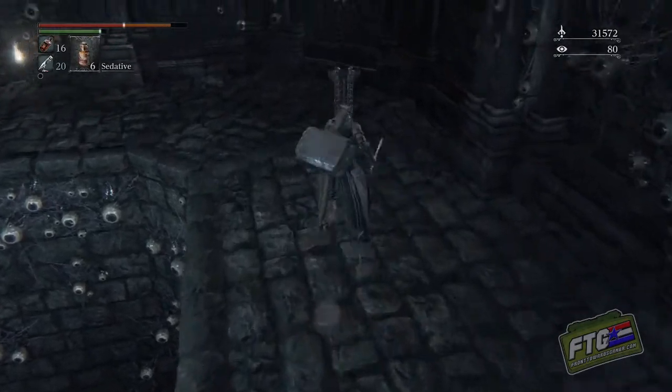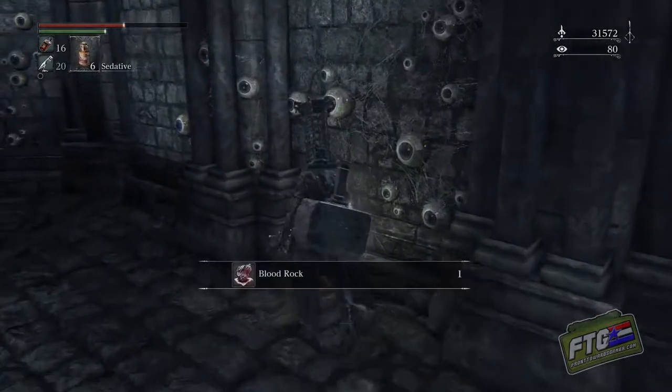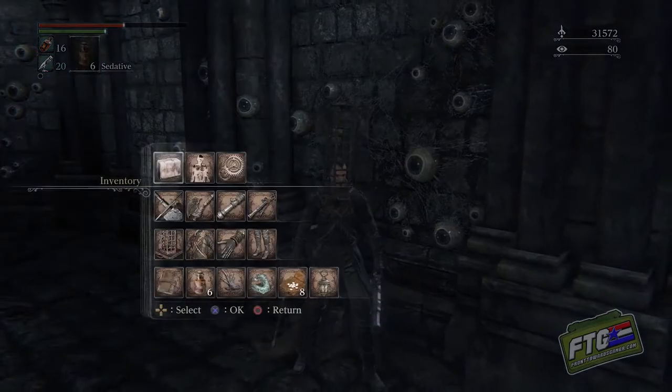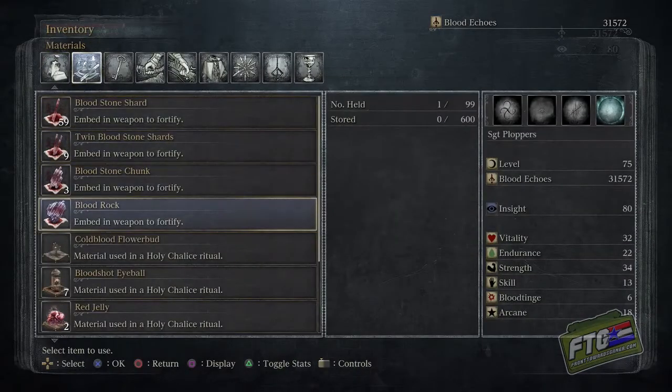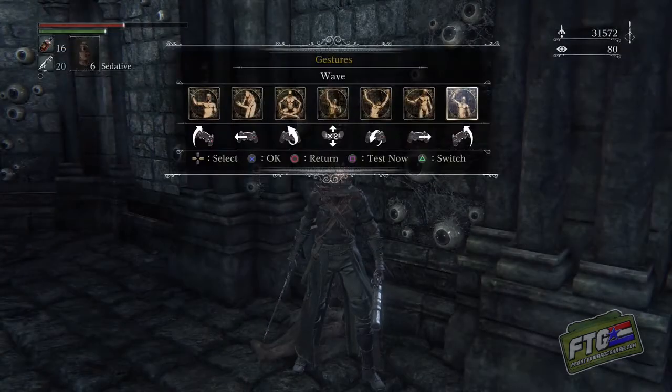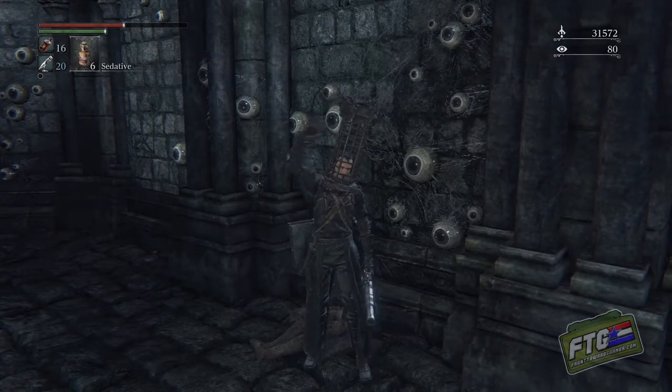And here is the Bloodrock. It's the last upgrade item you'll need to get your weapon to plus 10, which is the maximum for any weapon. Let's go ahead and take a quick look — there's the all-elusive Bloodrock. Okay guys, that'll do it for this time. Thanks for watching. We'll see you later.